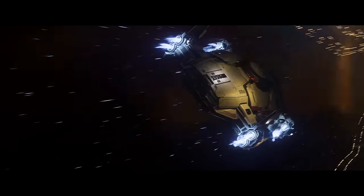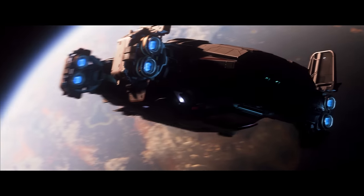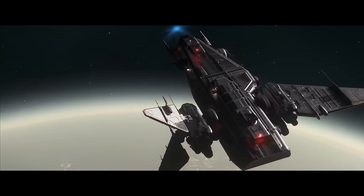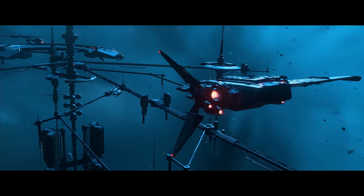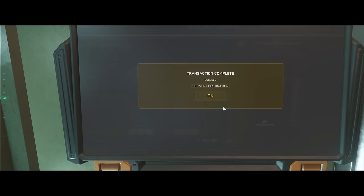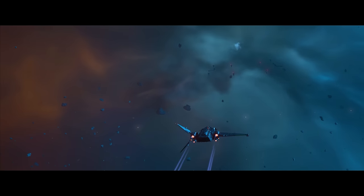Reading more about it — for the repair mission system, they identified key structures to ensure locations stay up and running and made them breakable. This ties into Maelstrom, showcased in the last Inside Star Citizen, which enables buildings and ships to be destructible. With these repair missions, I think you'll need to go to a location and help repair facilities, or possibly go to a stranded ship and help them get back up and running — a whole new career path.